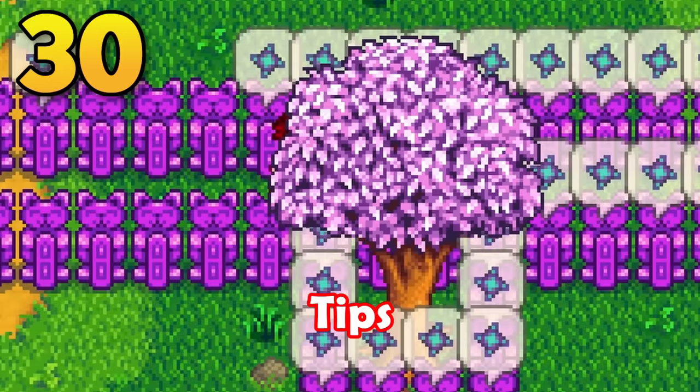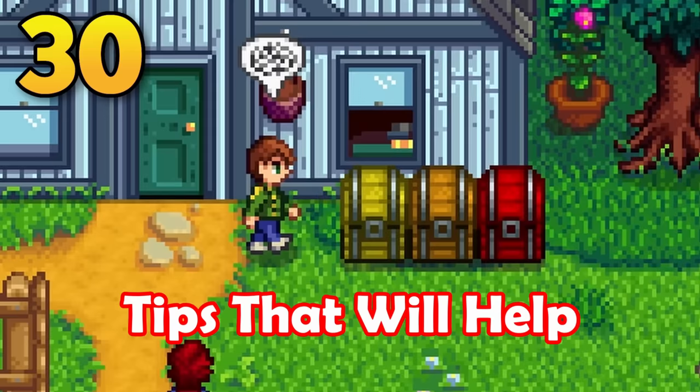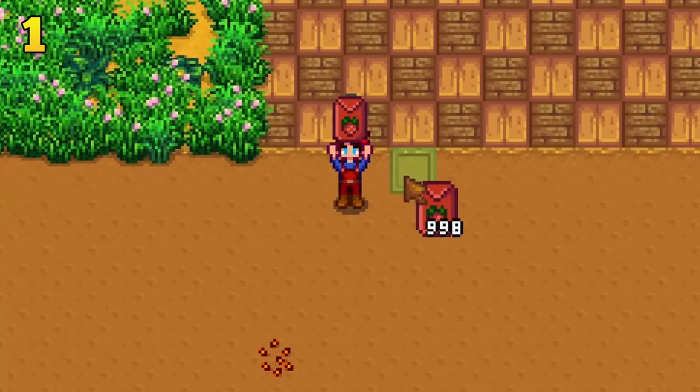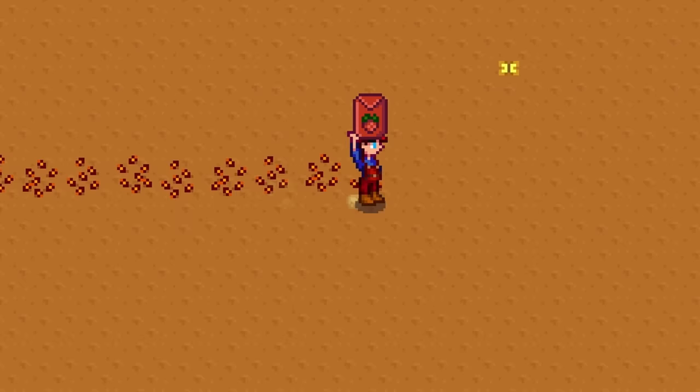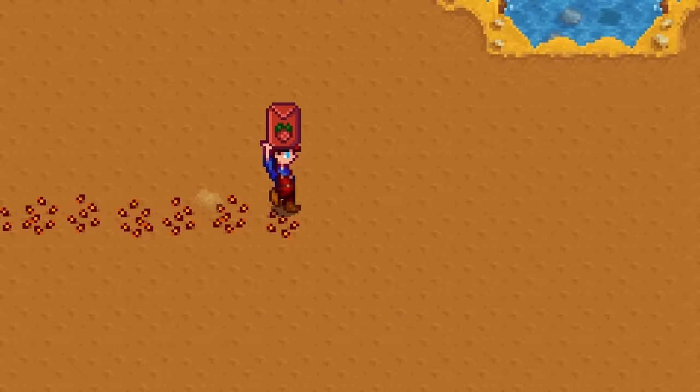Here are 30 Stardew Valley tips that will help you out at all stages of the game. Planting many crops can be really tedious, but it doesn't have to be. All you need to do is hold down the interact key and walk over tilled soil. Your character will automatically plant the crops under your feet. You can take advantage of speed buffs to plant large areas really quickly using this method.